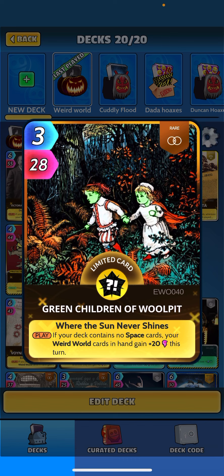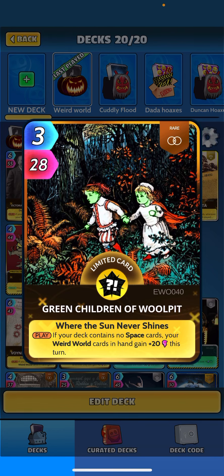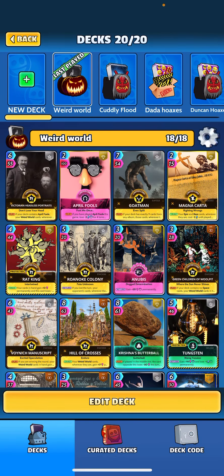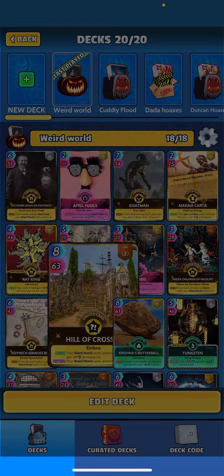Green Children is a pretty decent card in this deck — actually kind of surprises me how good it is. When played, if your deck contains no space cards, your Weird World cards in hand gain 20 on the turn. We try to play it with two other Weird World cards. Magna Carta makes it a one-drop so it's easy to get down with bigger cards. Hill of Crosses: when drawing, your Weird World cards wherever they are gain 17 perm, and when returned they lose 7 perm, but a random card in hand gets 25 next turn — netting 10 permanent power.